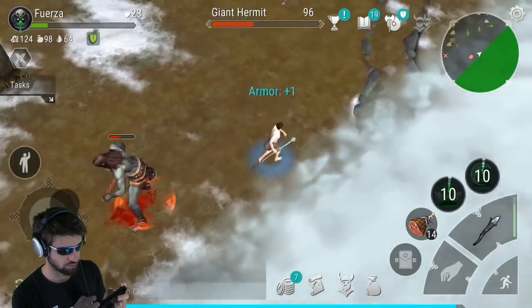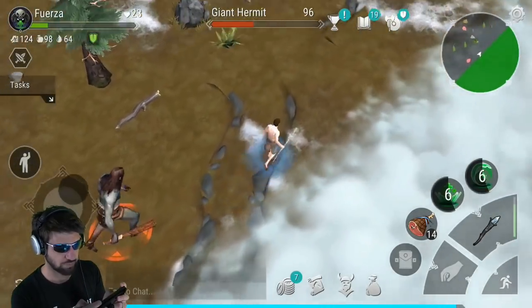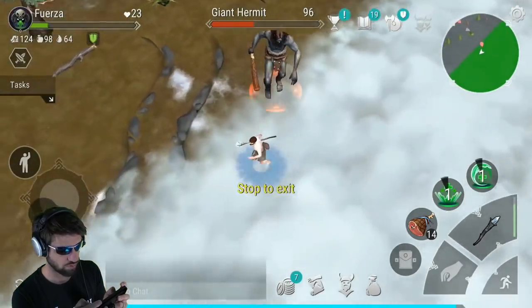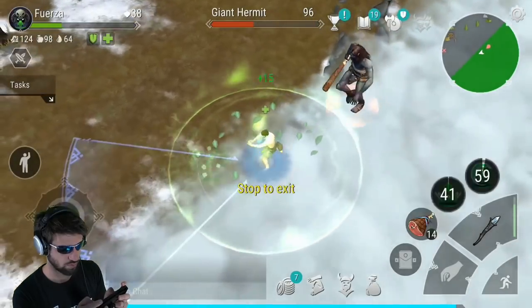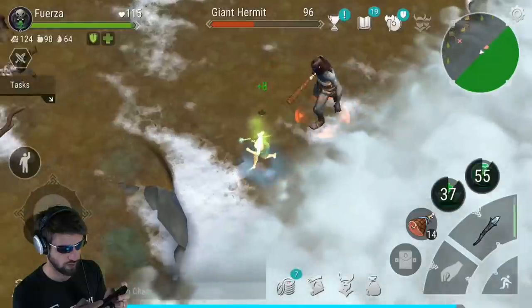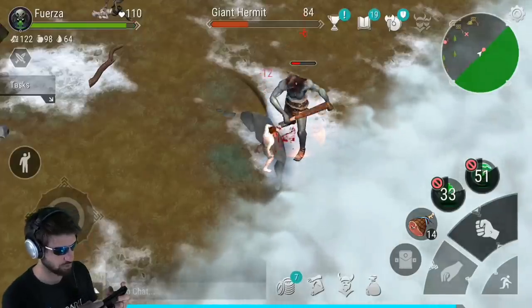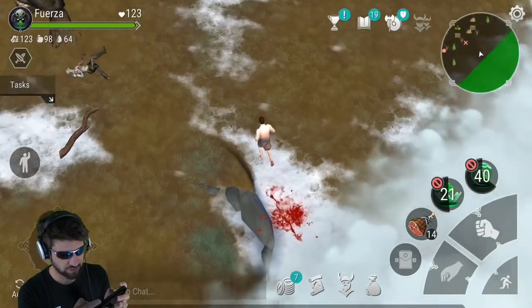I'm going to switch over here and heal up because I got my health down a little bit too low. I'll punch him to death. And he's dead — and I leveled, which is not great. I don't want to level up too much.